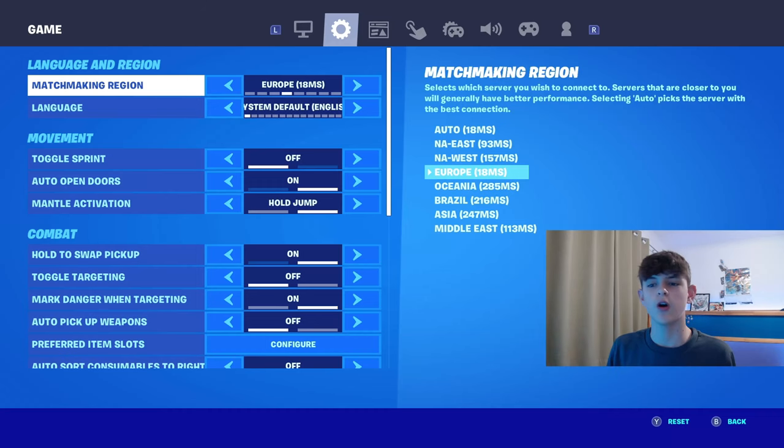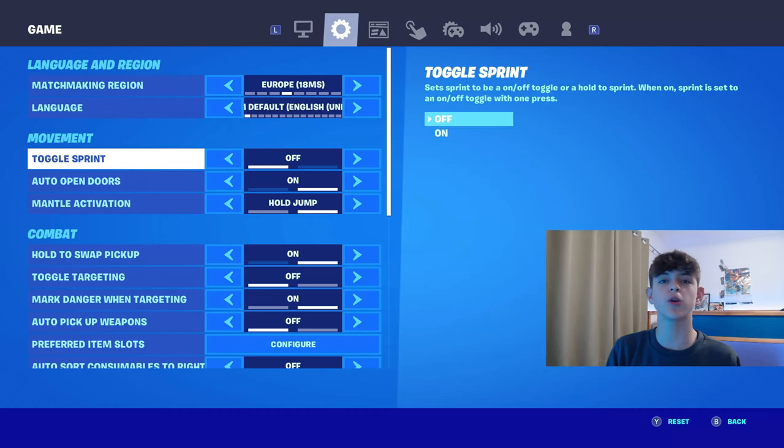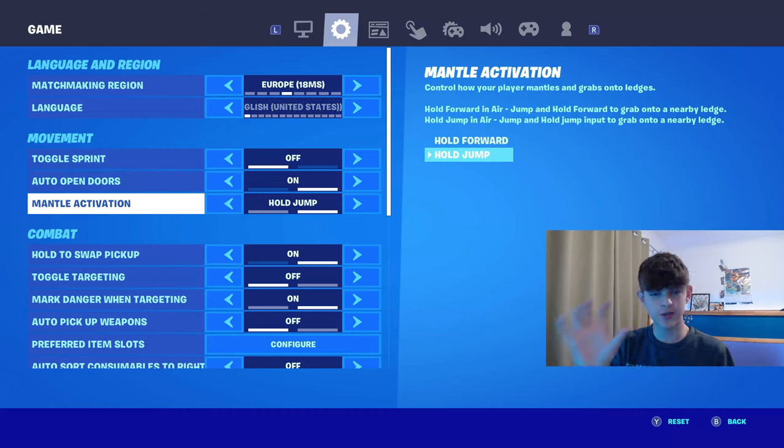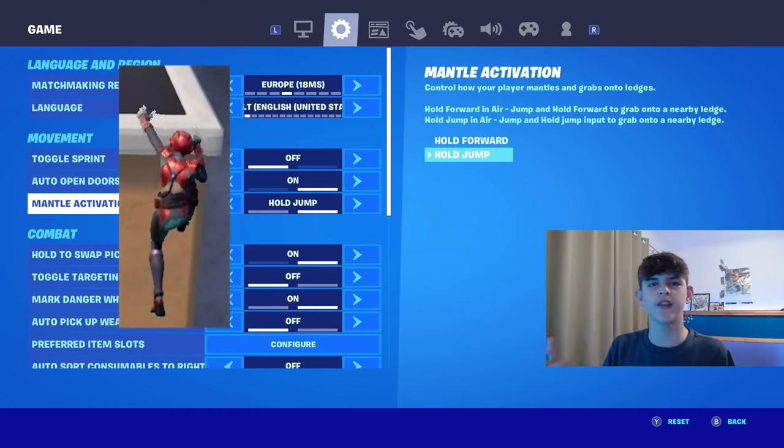For matchmaking region, I have this on Europe. I'd recommend you guys to have this on any server that you play on — for example, if you play on the NAE servers, have it on NAE. Toggle Sprint — I'd recommend having this one off. Auto Open Doors on is good because it just saves some time. And Mantle Activation, this was added newly this season — I would definitely recommend using it on Hold Jump. Basically, once you jump, you just hold that jump button to grab onto a nearby ledge, which is like the cool effect they showed in the trailer.